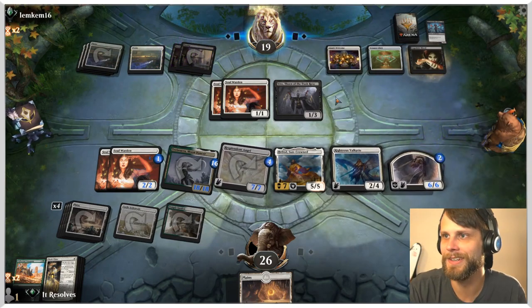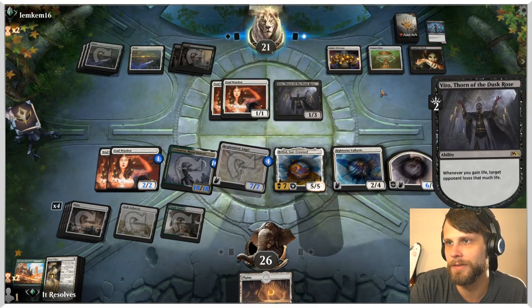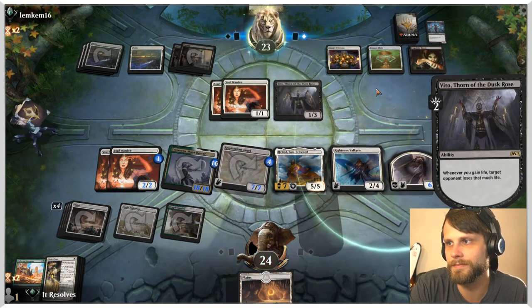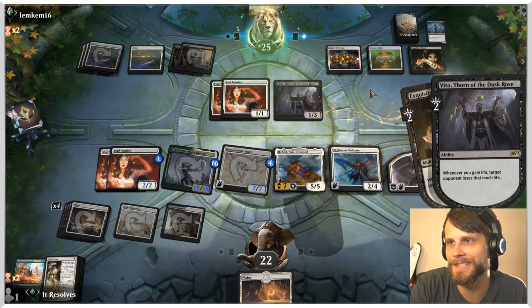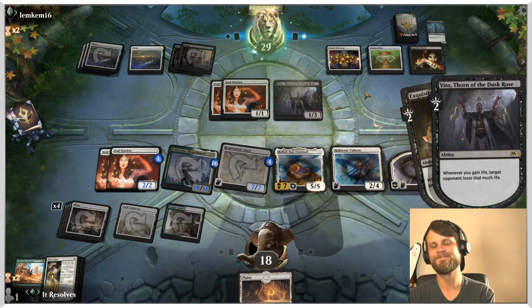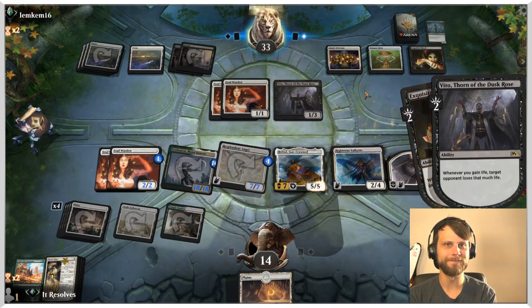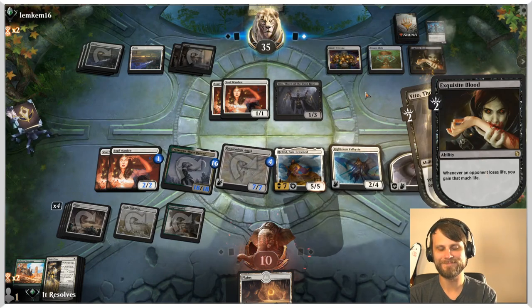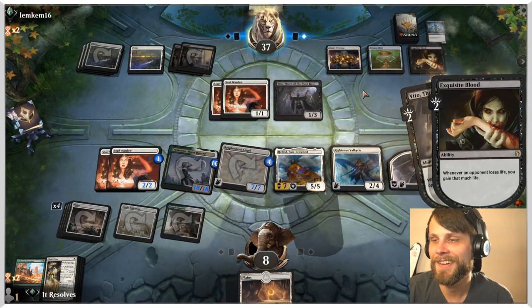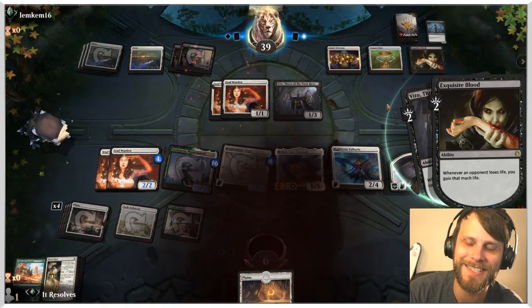We are literally one creature away from getting to 27 life, which would buff our entire team thanks to Righteous Valkyrie. But that's how we die — the opponent's combo goes off and kills us. We were a turn away. I'm mad, I'm really mad.